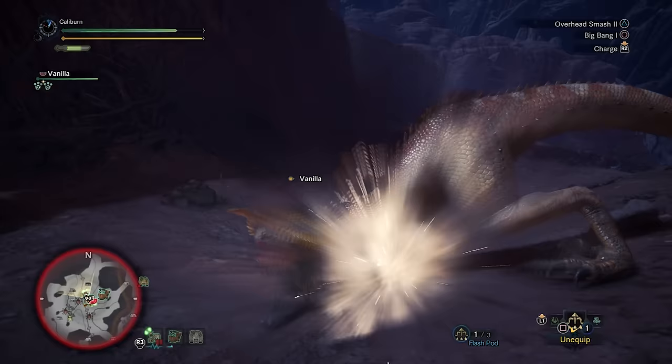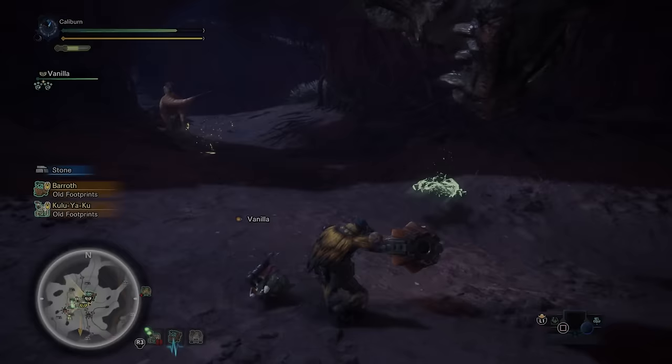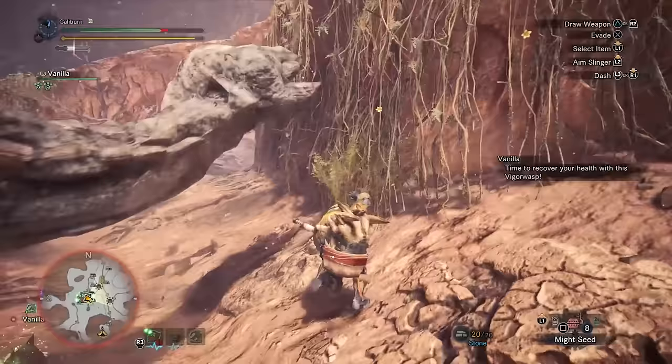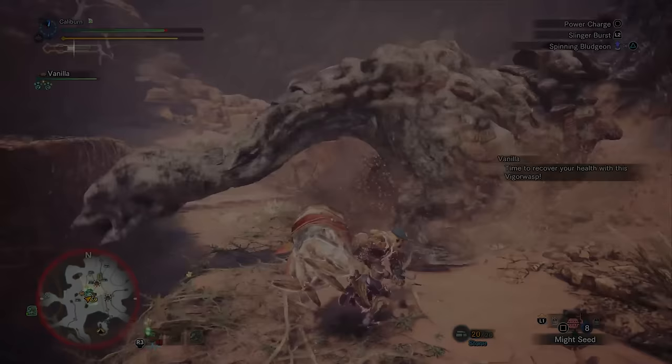Now for armor customization. The Kulu-Ya-Ku chest armor is pretty nice — it provides critical eye and stamina surge. If you have a level 4 decoration at this point that you like, or one that has critical eye, build the beta version. Otherwise, go ahead and stick with alpha. I personally really like Baroth's Greaves — you'll get level 2 stun resistance and marathon runner with some slots in the alpha version, while the beta version has level 2 stun resistance and a lot of slot options. Stun resistance is insanely nice to have in Master Rank, especially as you're learning the new faster monsters, so these are a nice pickup.